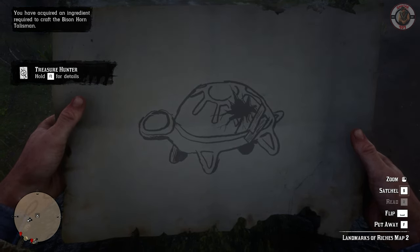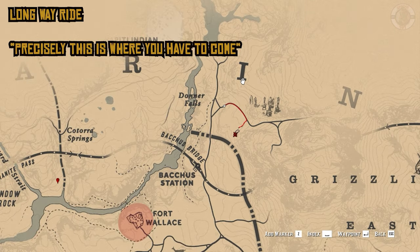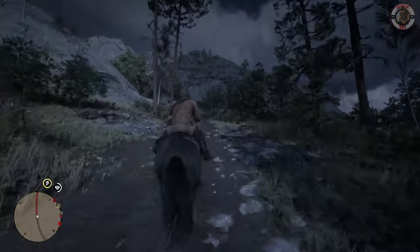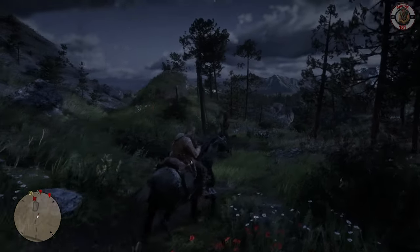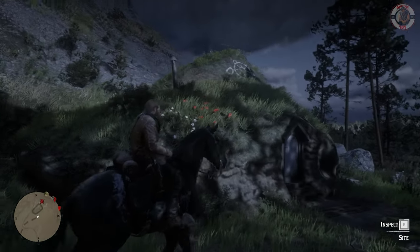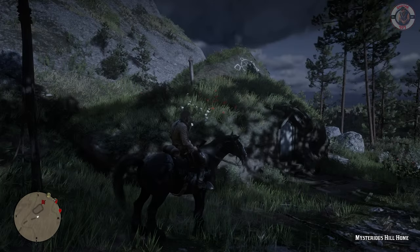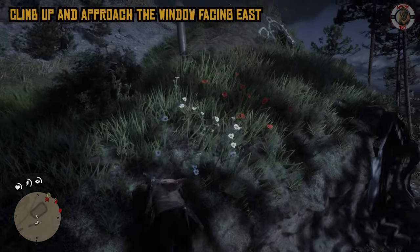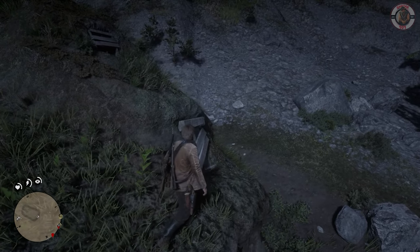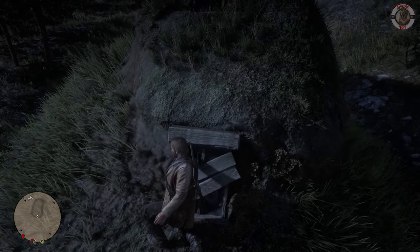For this we'll have to ride north towards Bacchus Station. The nearest sculpture around here will also be the strange statues — if you have already visited the strange statues, this tiny mysterious house won't be that far. You have to do the same — just climb on it, face east towards this window, and inspect.